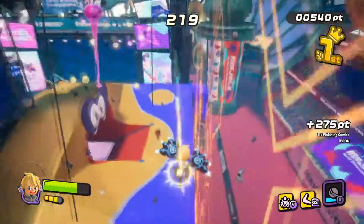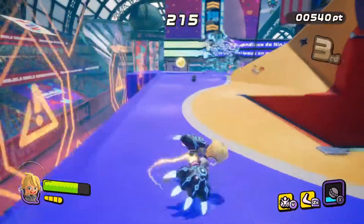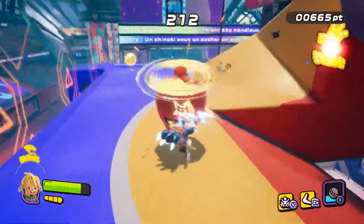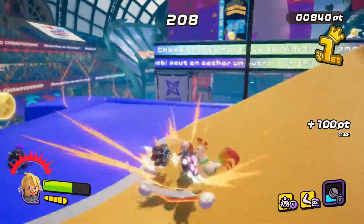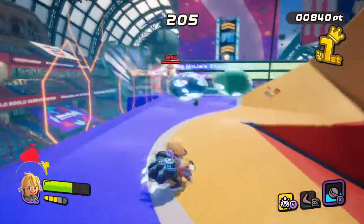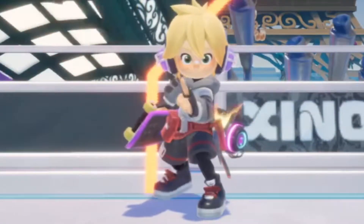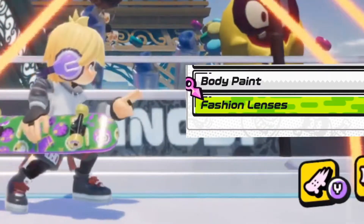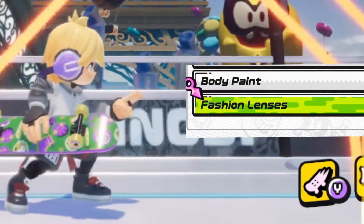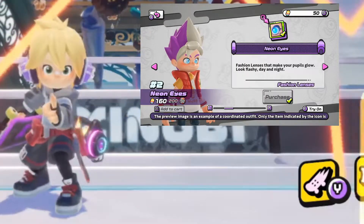This season's update brought some very interesting patch notes. I'll leave a link to them in the description — I recommend you check it out, as it explains things a lot better than I ever could. Now let's move on to the smaller updates. You can now purchase fashion lenses in the Shinobi shop. They change the shape of your avatar's eyes, which is a pretty neat touch.